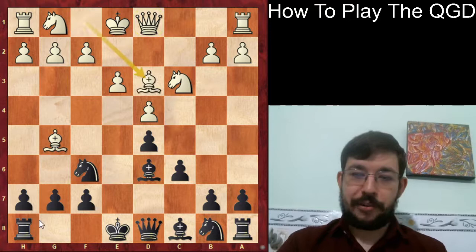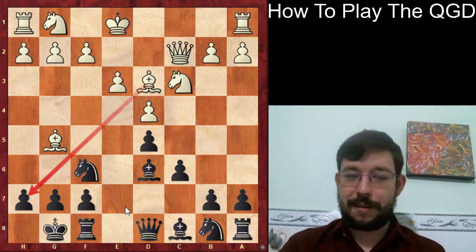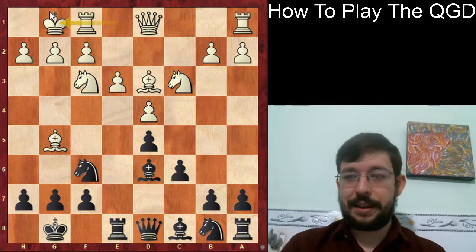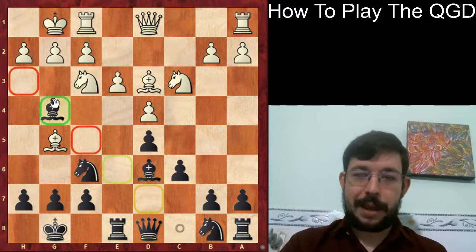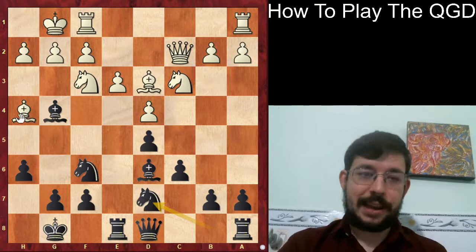He played the move bishop to d6, which at first might seem like a more active square than Be7. It does have the disadvantage that we haven't solved the problem with the pin on the knight, but it turns out we don't necessarily need to just yet. The game continued Bd3, castles. White played Qc2 - a very natural move, though possibly not the most precise even though it threatens bishop takes h7 to win a pawn using the pin. It might actually be better for White to play Nf3, and after Re8 and castles, one could argue the pin is still a little bit annoying - you can still play Bg4 and h6.